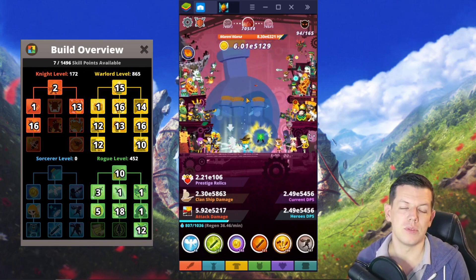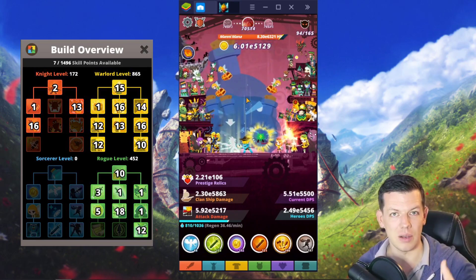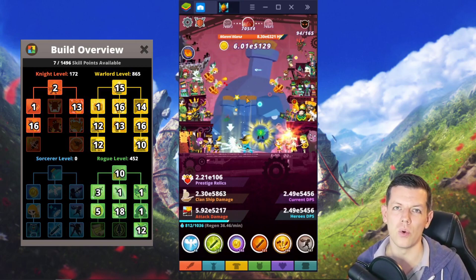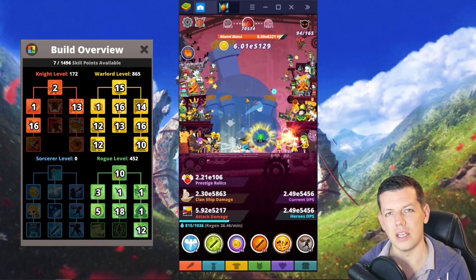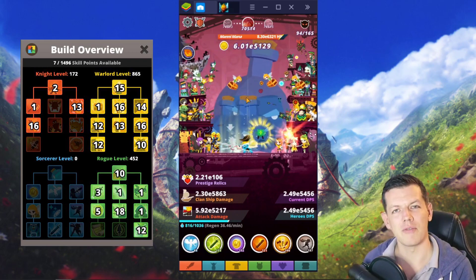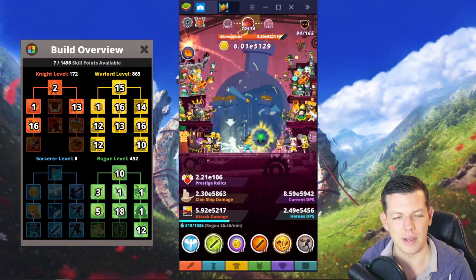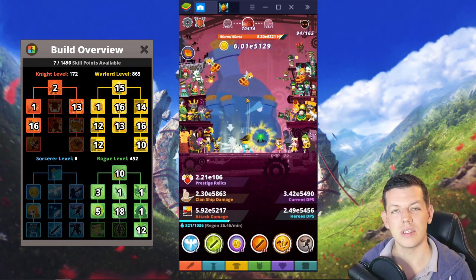There are two rules of thumb I use to know it's a good time to prestige. First, time your run — if it takes 15 minutes to reach a point and then an extra five minutes to gain only 200 more stages, it's time to prestige. That extra time isn't worth the small amount of relics you'd gain.